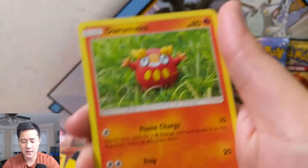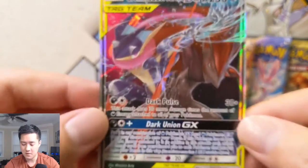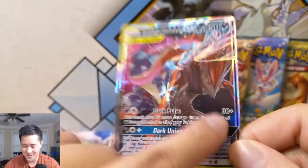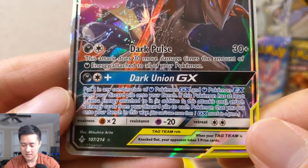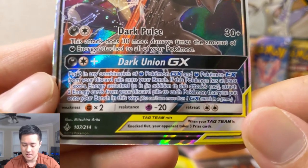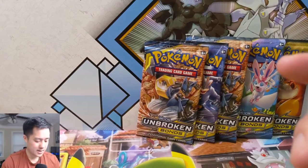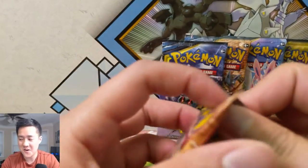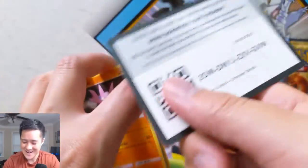We have an Espurr, Porygon, Darumaka, Caterpie, Bellsprout reverse, and then our first GX from this opening: Greninja and Zoroark. The way they did the art it looks like they're fighting each other — Greninja versus Zoroark. The card wasn't that great though: attacks do 30 more damage for each Dark Energy attached to Pokemon, and Dark Union lets you put a combination of Darkness GX or EX from your discard pile onto the bench for two. Cool concept, but the tag team card was very lackluster beyond the art, in my opinion.